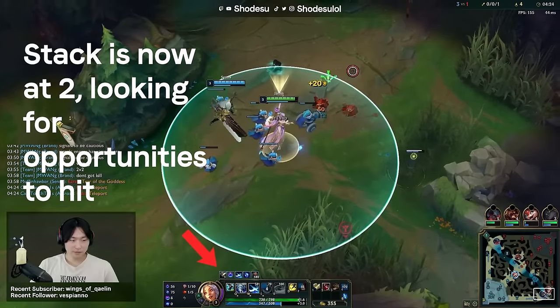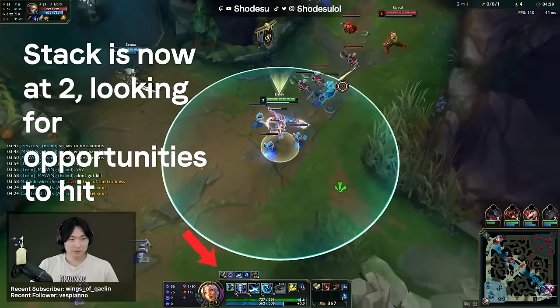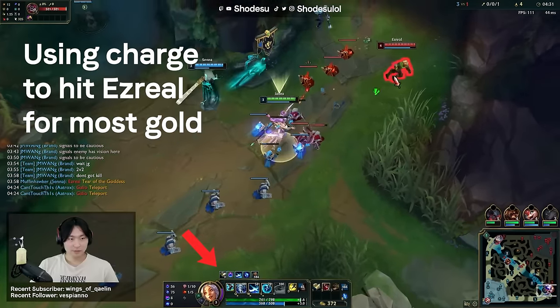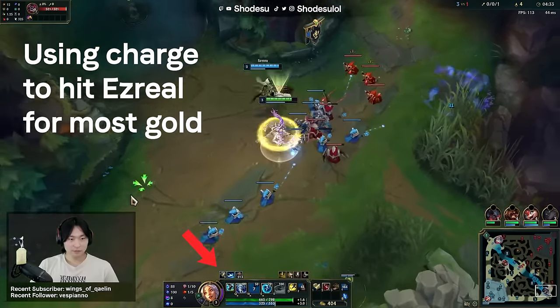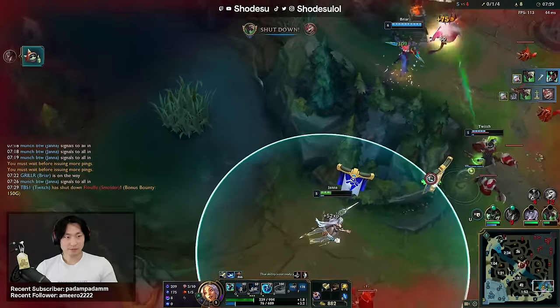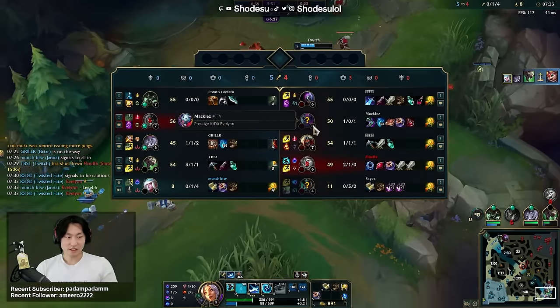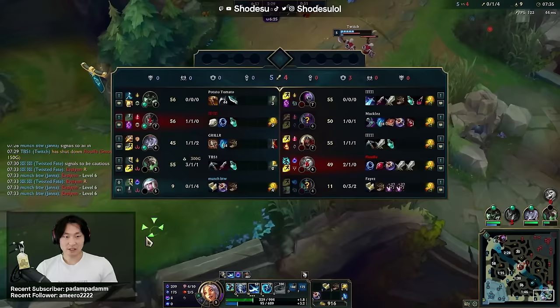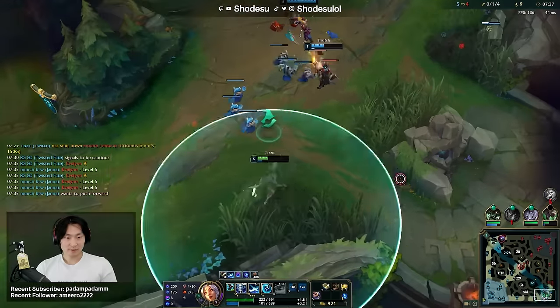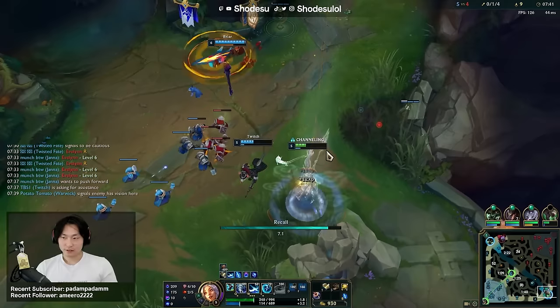You want to hit your enemies to get more gold most of the time, but you should also use charges to execute minions during appropriate scenarios. The better you are at managing waves, the better you'll be able to utilize the execute portion of the item. A really easy example is a scenario where you get a double kill bot and you want to push in the wave but you are low and don't know where the enemy jungle is. You would use the execute portion here because you have a small window to do it and you are unsafe.